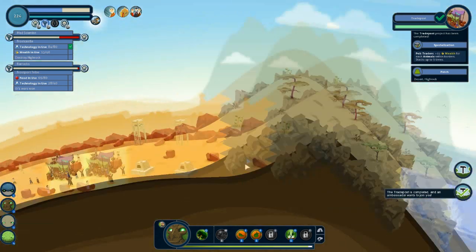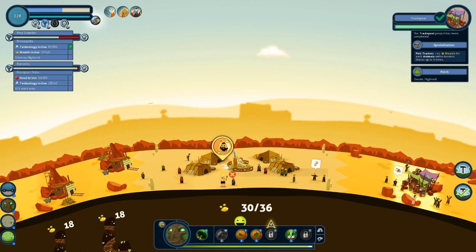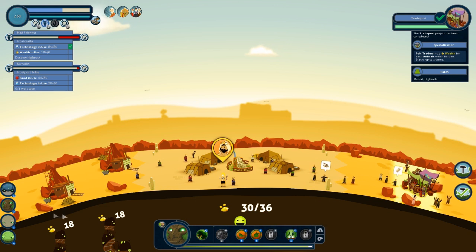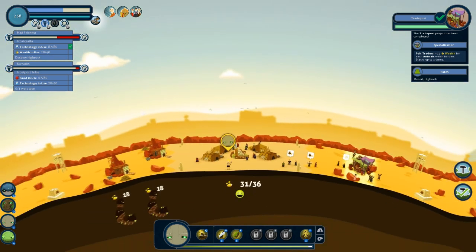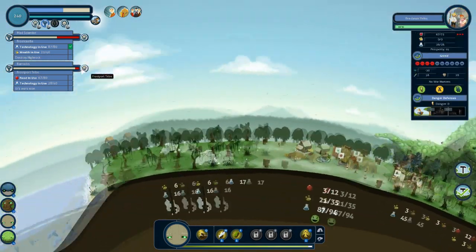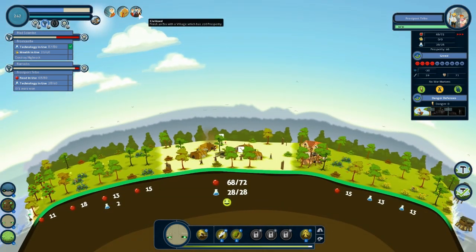We completed something — we've got King Suleiman over here, Civilization style. What would that unlock? A desert ambassador, which would upgrade food and unlocks a desert ambassador which allows minerals to gain the noble aspect, which gives wealth. And I can't say no to wealth. He's getting quite challenging already — we're at 240 points and we don't have all that much time left.